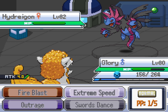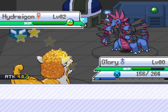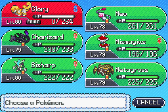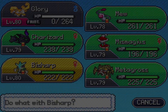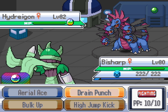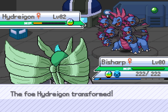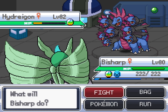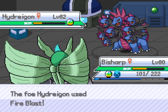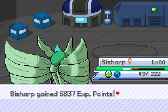I have Extreme Speed on my Arcanine right here, and I had the Lum Berry to cure my confusion — or I did. Maybe I used it up or maybe it got knocked off. I guess we'll have to fight mega with mega. So I'll go ahead and send in my Delta Bisharp right here, mega evolve, and we'll go for a Drain Punch. I'm pretty sure I can tank any hit that this thing wants to throw at me. As you see here, its HP went down a lot — you can see all the heads on its sprite, which is actually pretty cool. You can see the attack right there — that's a lot of damage, and that was 8 hits as well. It's absolutely insane.